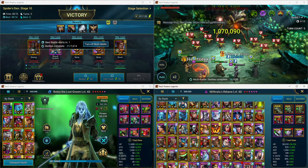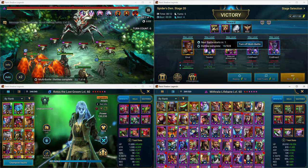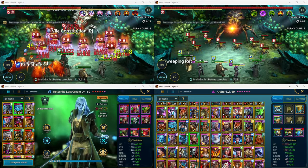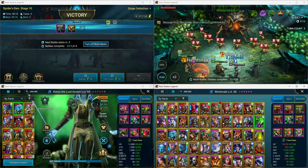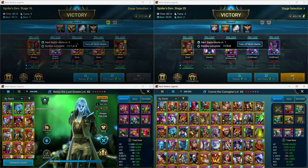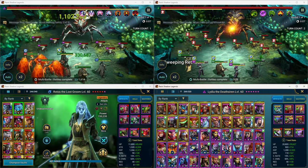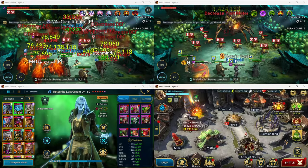I put screenshots up on a community post on my channel if you want to check that out. This is a pretty sick account — Rotos, Siffy, Yumiko, two Arbiters, and if we look further: Warlord, two Trundas, Michinaki, Cupidus with a relatively high star blessing, Corruptor that I used to solo Dragon, and Lydia. Faction Wars is complete, double Duchess plus four, and empowered epics basically.